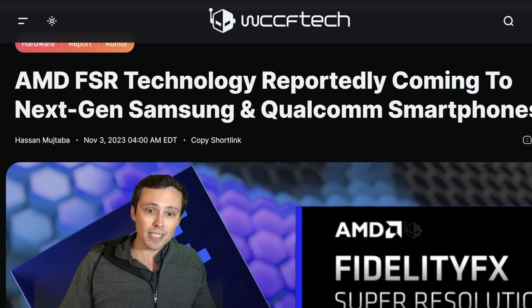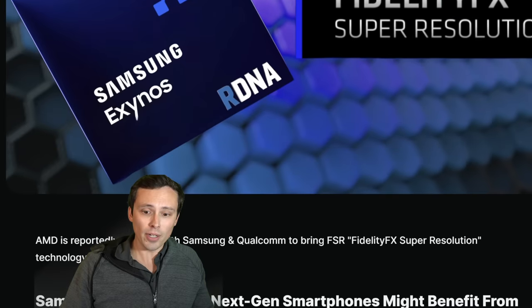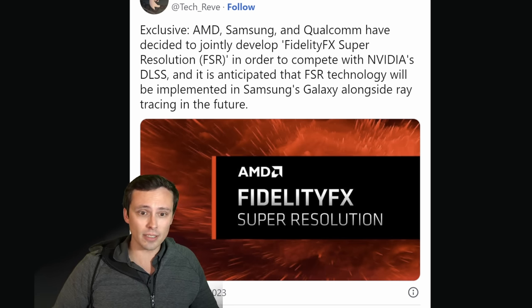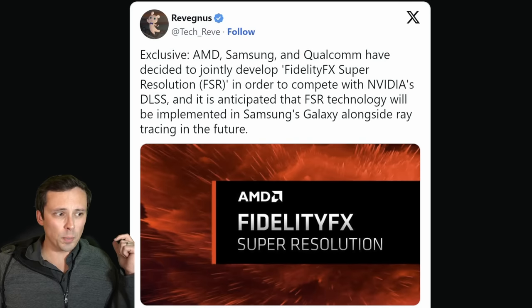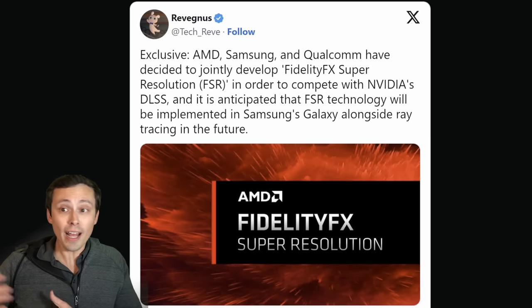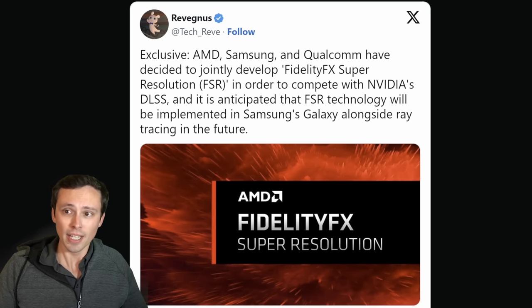In other FSR-related news, FSR technology is reportedly coming to next-gen Samsung and Qualcomm smartphones. AMD, Samsung, and Qualcomm have decided to jointly develop FSR in order to compete with NVIDIA's DLSS, and it's anticipated that FSR technology will be implemented in Samsung Galaxy devices alongside ray tracing in the future. I'm assuming this is bringing FSR in its current form to these platforms, but what I'd really like to see is actually updating FSR to be a better upscaler — especially at lower resolutions and lower internal resolutions.